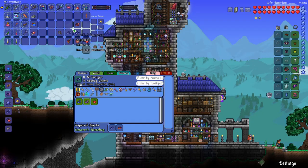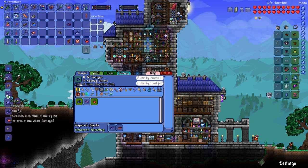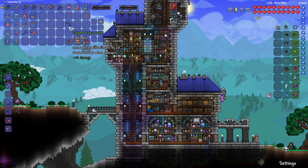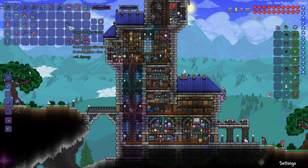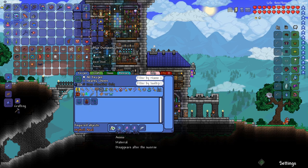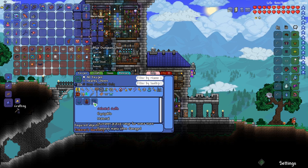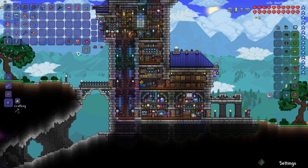With the Band of Regeneration and the Band of Star Power, we're able to craft the Band of Mana Regeneration. And if we combine those with the Shackles, we can craft the Magic Cuffs, which increases max mana by 20 and restores mana when damaged. One of the things we're looking for is the Celestial Magnet, which I believe is sold from the Traveling Merchant. There's also a recipe in the Calamity mod, but we don't have the materials yet — that'll be hard mode.